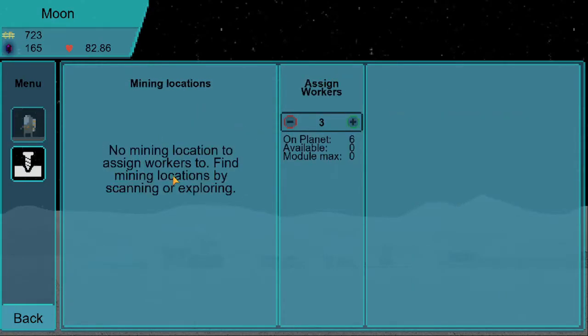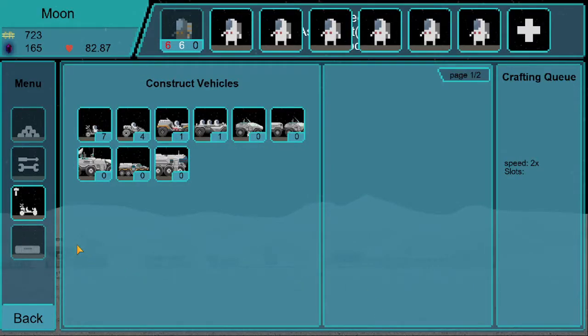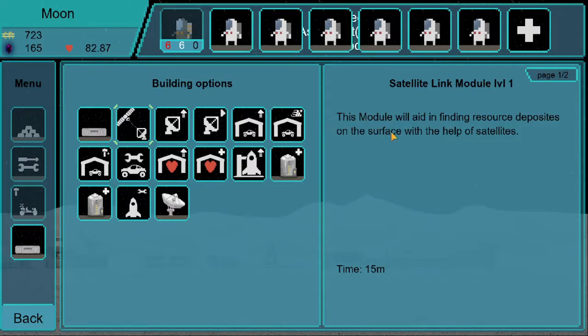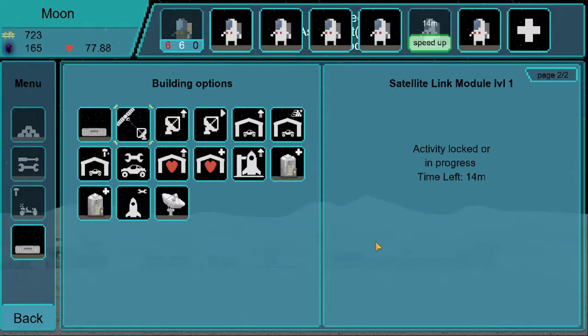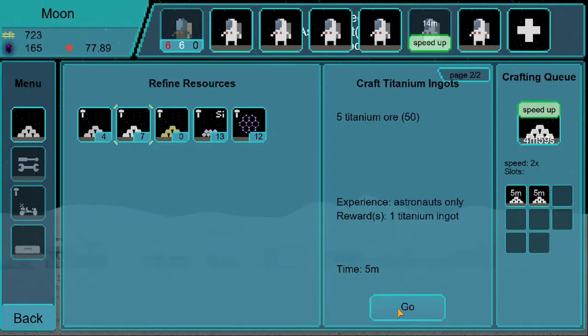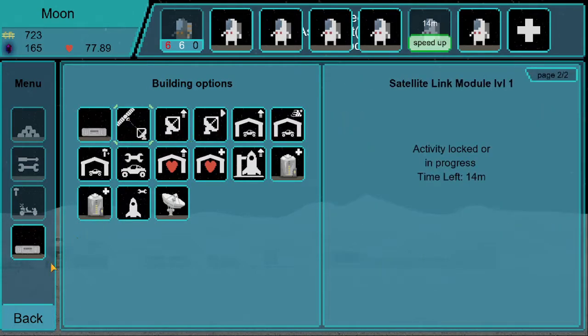We still have this satellite thing which I believe is going to help with the mining locations, but first we need satellites. So we got to start getting into this satellite stuff. The satellite link module right here — this module will aid in finding resources and deposits on the surface helping satellites. We'll craft some titanium, some silicates, and some steel. We need satellites.